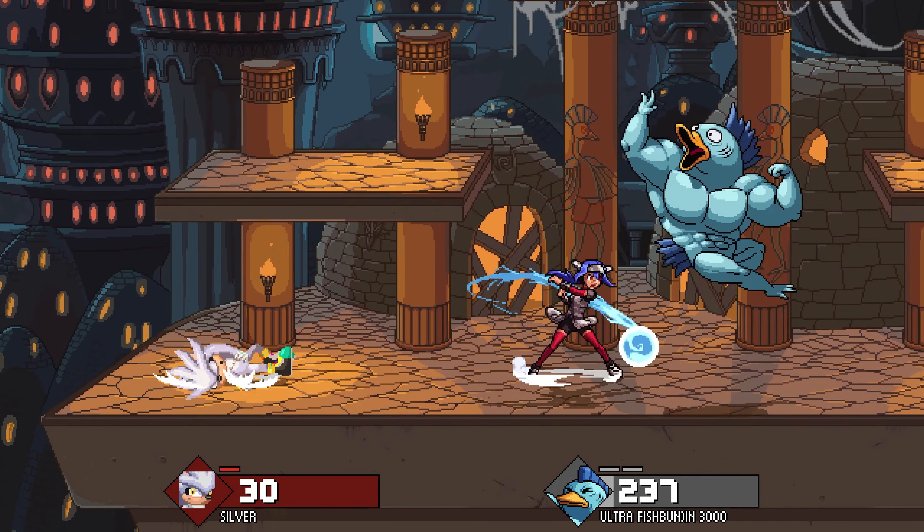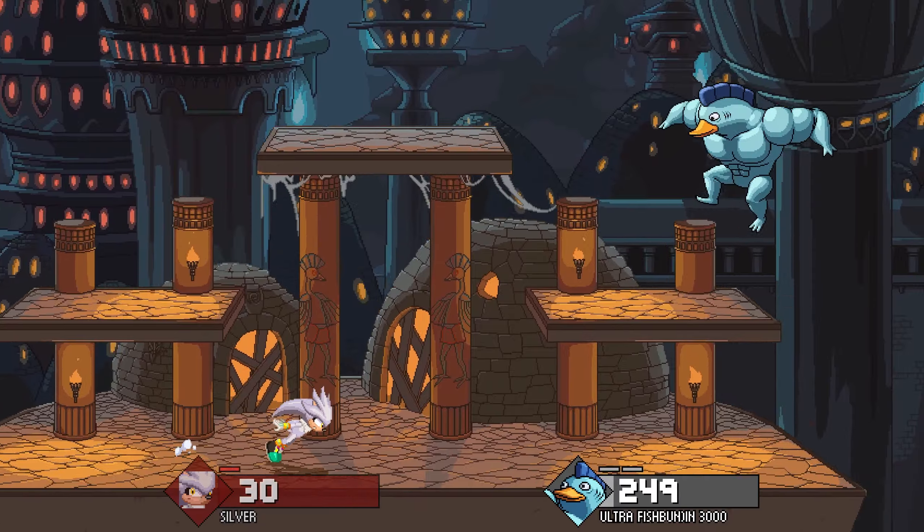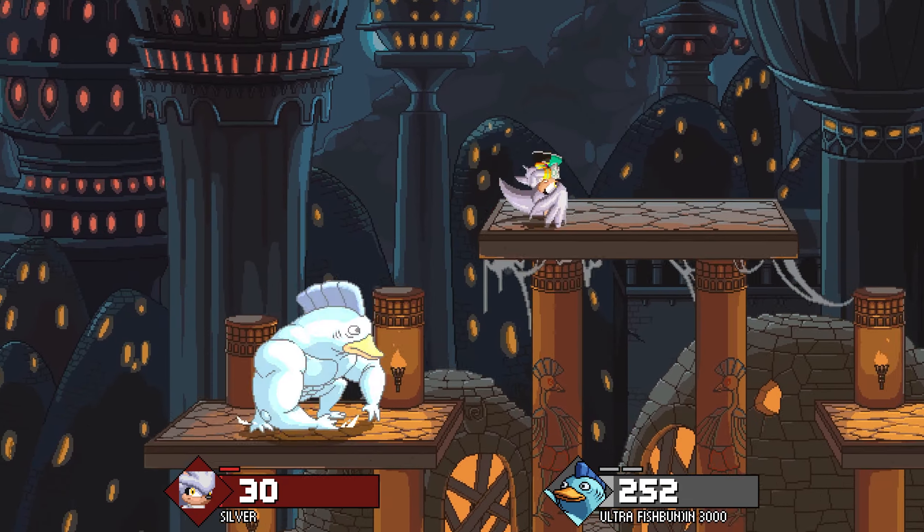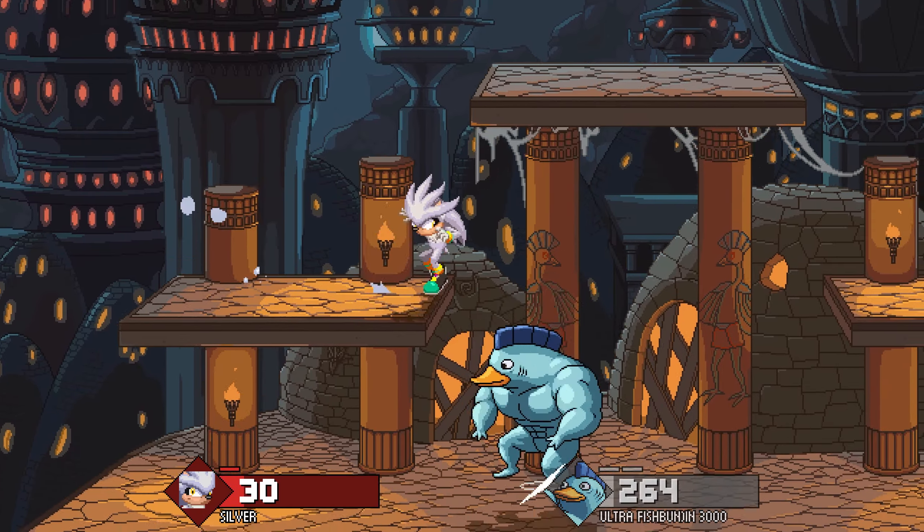Here we have Silver by Random. Here's what he had to say: Silver is a zoner. I decided to make him because he's cool. There will be a patch whenever I get my computer fixed. Nice.